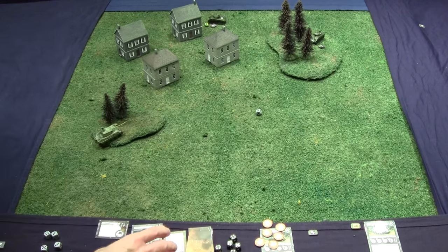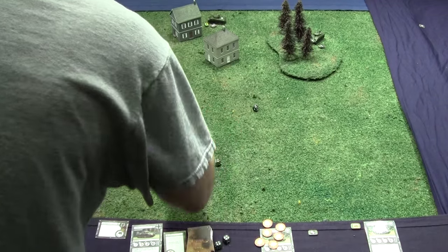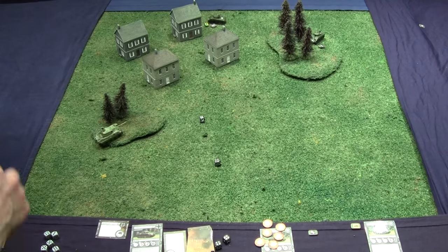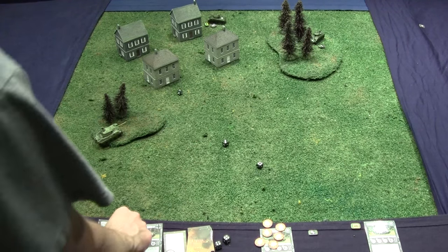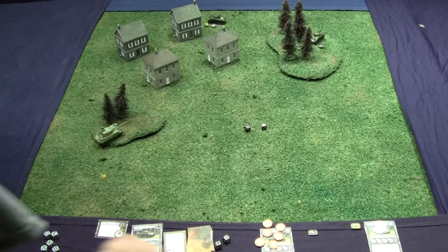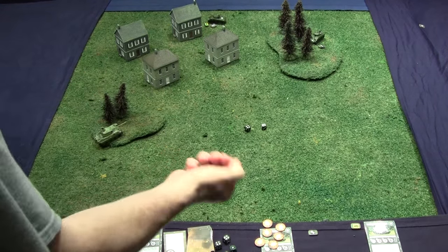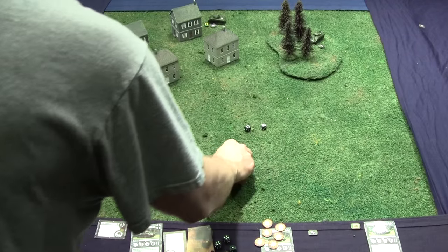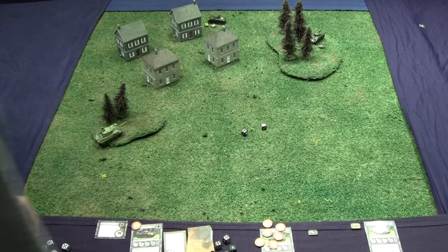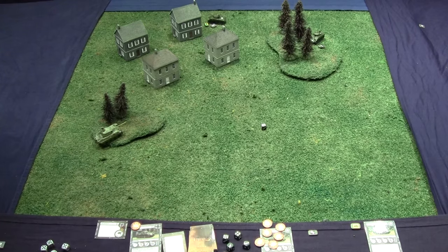Tanks aren't destroyed until the end of the maintenance step, so this tank still gets its last dying shot. It got two hits, and because it didn't move it can re-roll all attack dice. It wants three hits. Re-rolling — still only two hits, but one is a critical. The Panther gets two normal defense dice plus one for cover — three total. The Panther fails all three. One normal hit and a critical — drawing a card: two damage.